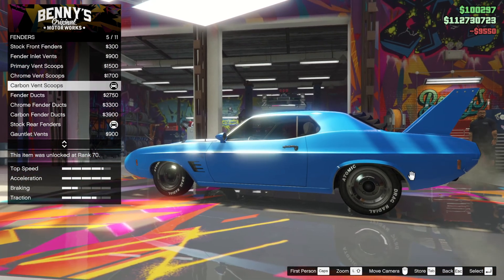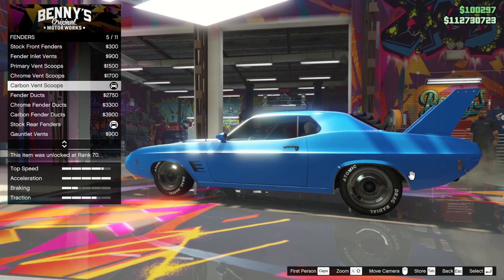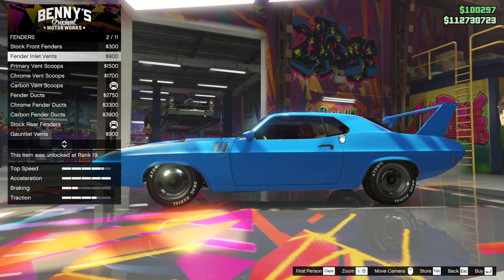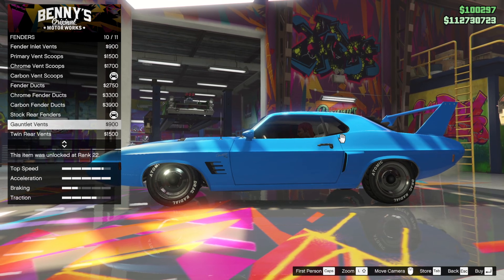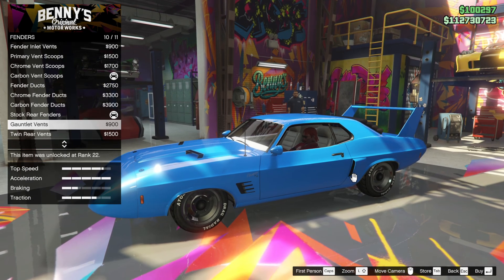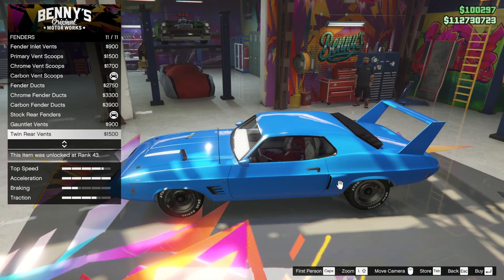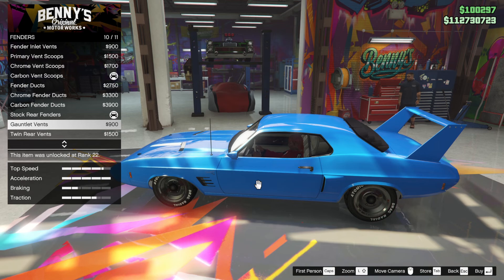Fenders — so what can we do with those? We've got the carbon vents. A Plymouth Superbird had some kind of chrome ones, didn't it? Some chrome ones. I like those. That's not a Plymouth Superbird thing, having this little scoopy scoop — this little pooper scoop. But that looks good. The double one looks pretty good. I don't know the logic behind having one behind the other — maybe we should just have one and have a clean one.